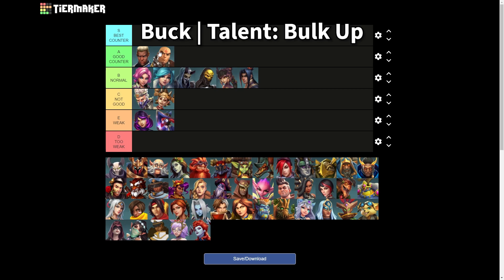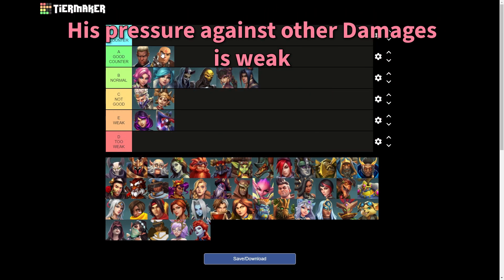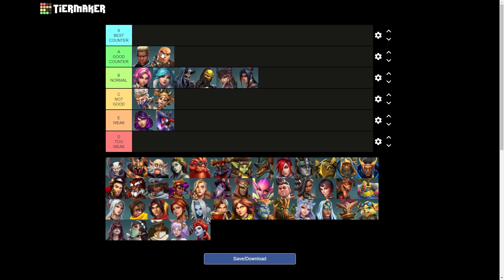Vogue has really good sustain — Andro needs 10 bullets to kill him with the right loadout. So he's a really good champion against Andro, but obviously not the best. Why? Because his pressure against damage dealers is not the best. For example, if you are playing Vogue against Kinesa, it's gonna be a nightmare trying to flank her, so it depends on the composition.